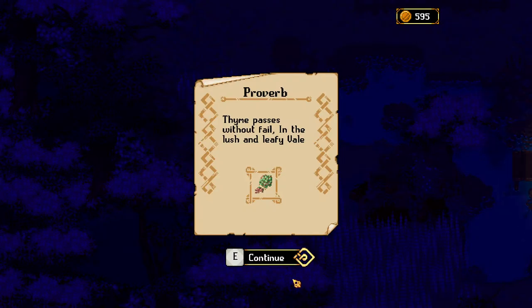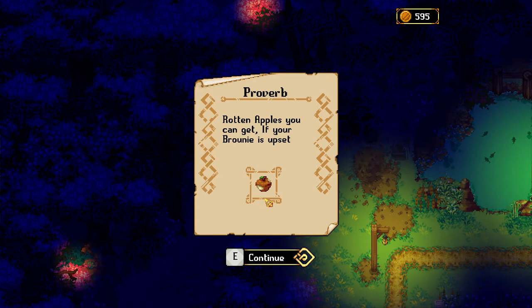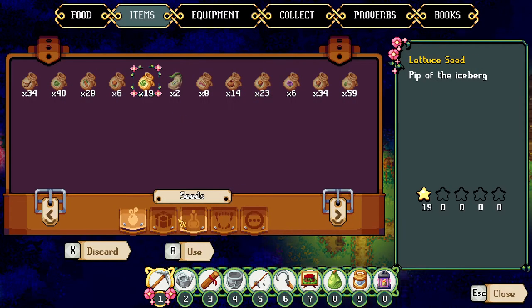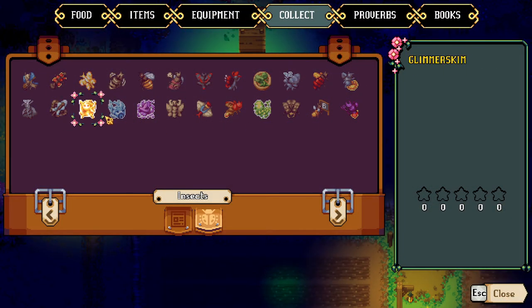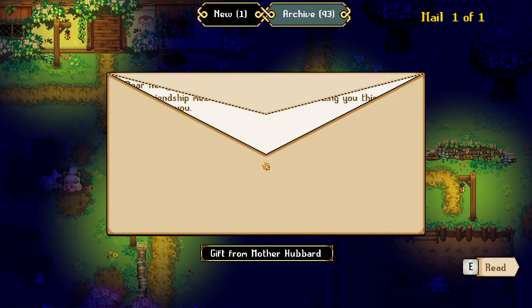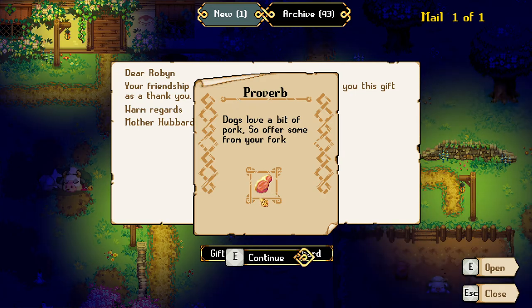Time passes without fail in the lush and leafy vale. Oh plowman's cob - a web of intriguing flavors: pear, pork and bread. Interesting. We really haven't been here in a while. Rotten apples you can get if your brownie is upset - yes we have definitely learned that lesson. Oh hello I don't have a jar - wait, wait for me. Equipment, containers, jar. Green stick - I have a bug to catch! A devil's candle - oh look at his little pitchfork and his little horns! Collect. I'm so curious to see what this is going to be besides a collection thing. Oh we've got some mail - Mother Hubbard! Our friendship means a lot. Dogs love a bit of pork so offer some from your fork. Thank you!